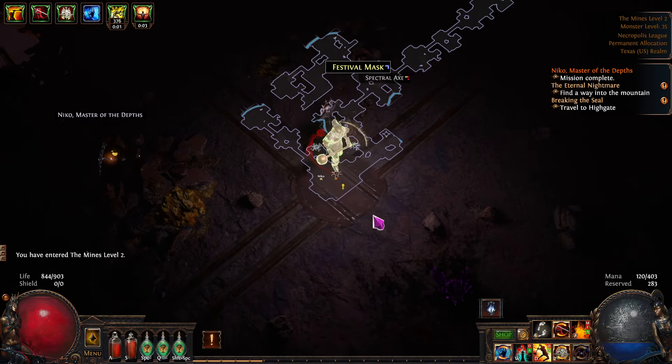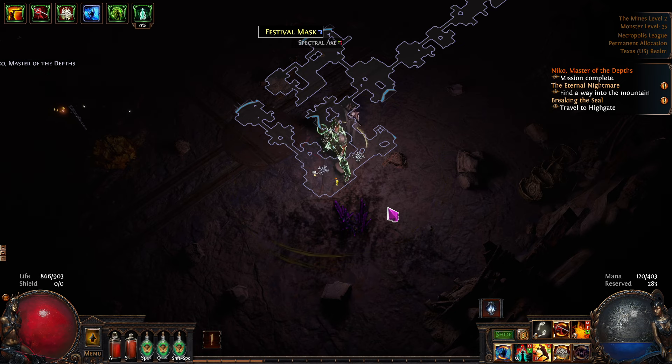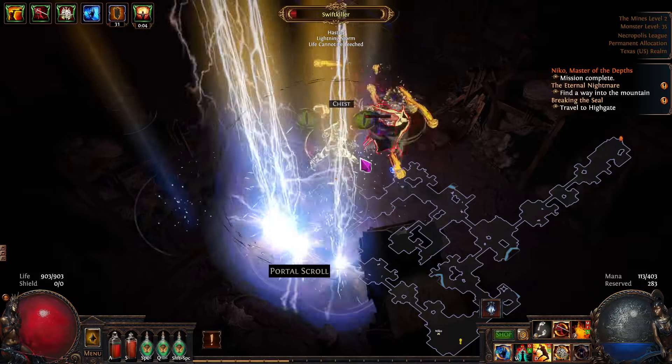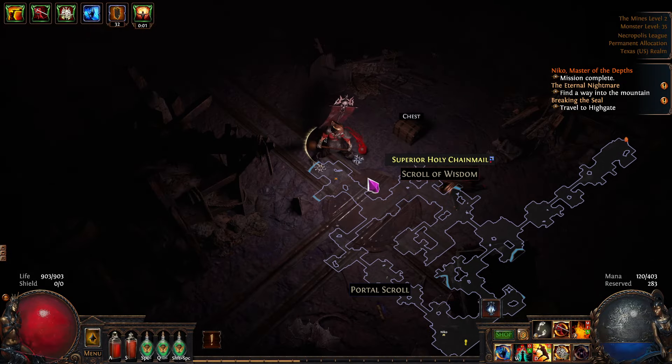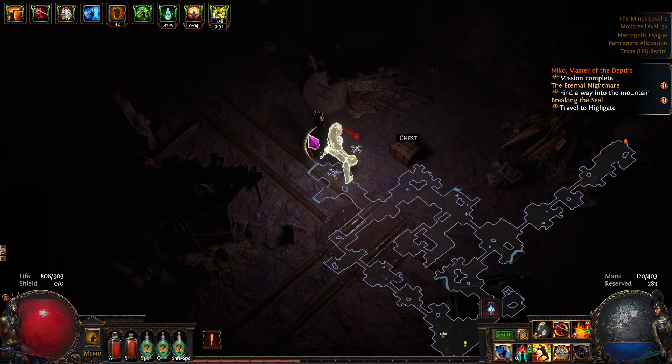I already talked to her. I don't know why there's an exclamation point there — if anybody knows, let me know. I know for a quest you have to talk to her, so go ahead and find her and click on her. There's usually more of an event when it happens. If we didn't have purity of elements during all those electrical things, we would have got shocked and taken considerably more damage — it would have scaled up really, really fast. Those electric pylons that chase you down — none of that stuff bothers me at all.